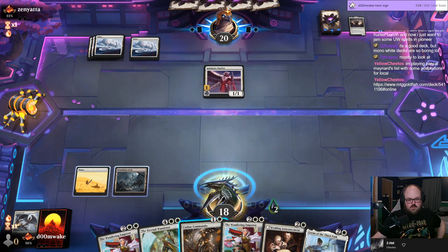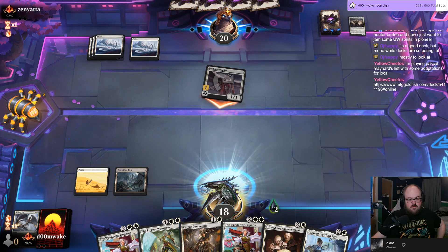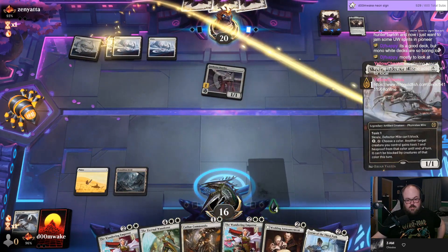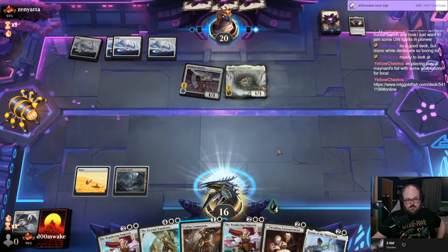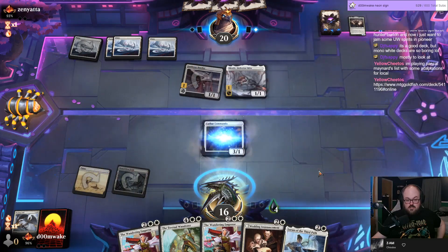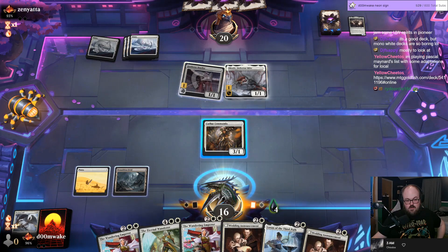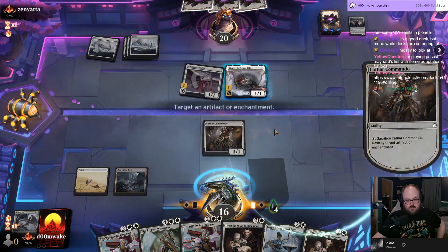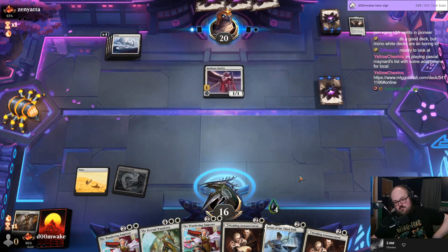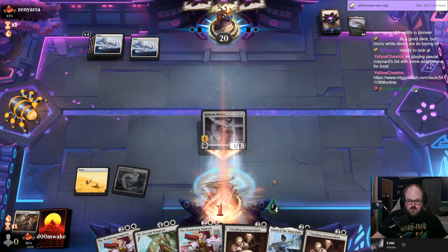One thing I'll say, Yellow Cheetos — I noticed when I played the Cat stack on stream there is a really sick interaction. The tutor finds Ossification, and if you have Cigar to Zate in play you can cast Ossification at instant speed, which is really important against Creativity — very very important.